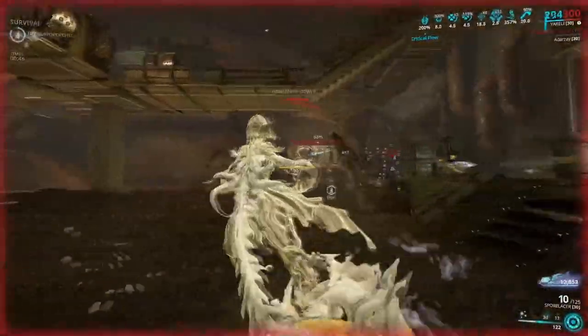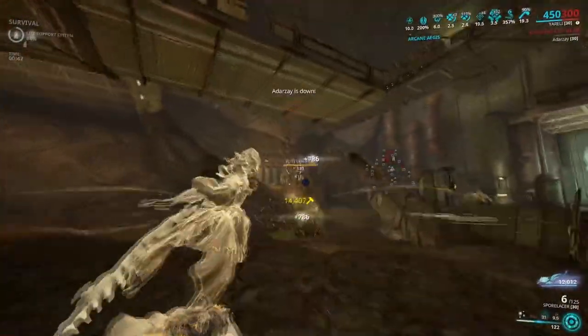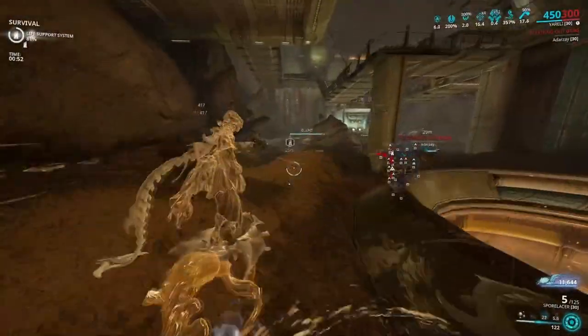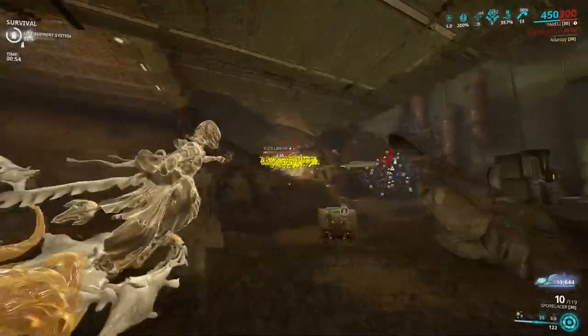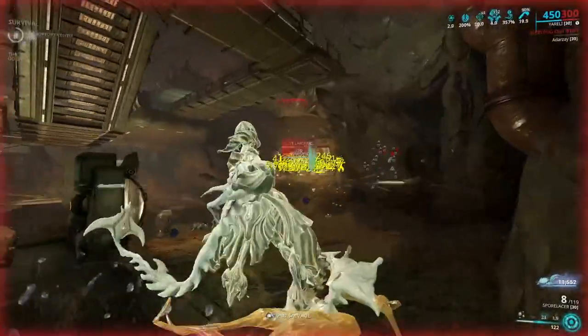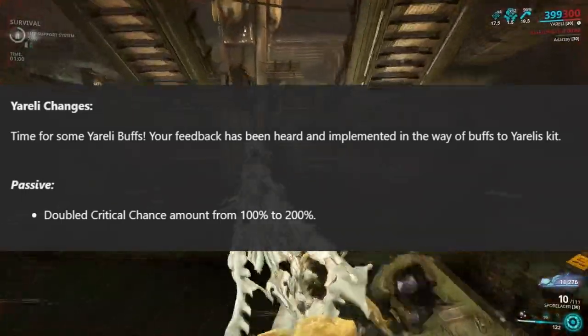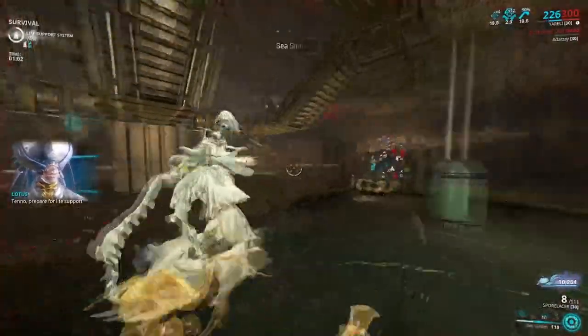Her passive, her first ability Sea Snares, her third ability Aqua Blades, and even her fourth ability Riptide received buffs. With this being said, she's still underperforming across the ability boards. However, the increase to her passive from 100% critical chance whilst moving to 200% was quite an unexpected buff.